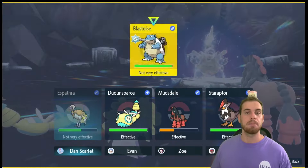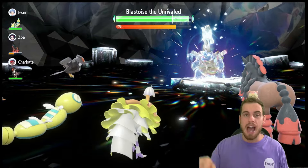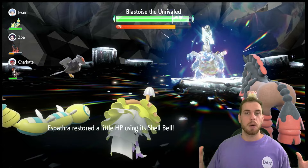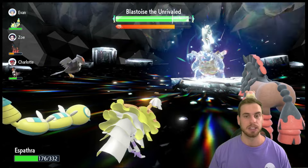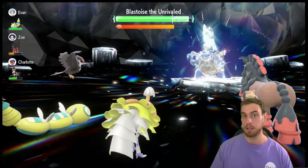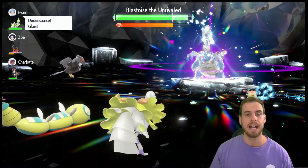What I mean by turbo turtle time is later in the Tera Raid — I think it's around 33% of the health, or maybe after half — Blastoise will put up Rain Dance, which powers up Hydro Pump, and it'll start using two moves at once. We want to avoid that. If we play our cards right, we will be able to skip that. So there's the negate — the Lumina Crash wouldn't have helped too much anyway, but I don't want to break the shield before our stat changes are negated.